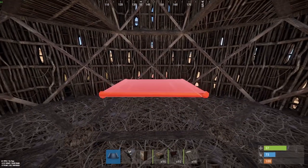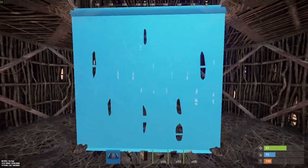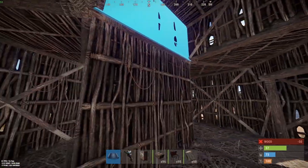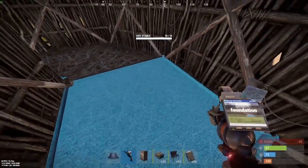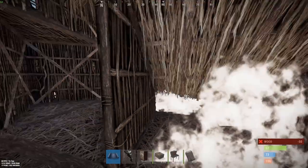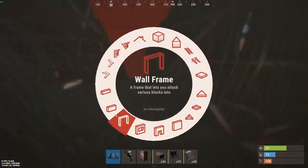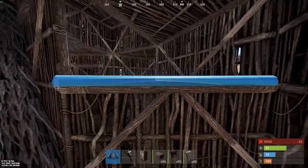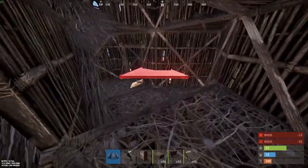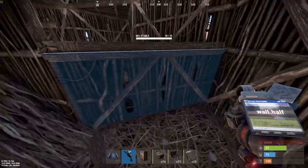What we want to do next is get the transfer loot box in first. We place a wall down because this is where the suicide bunker is going to be. Then we place a roof, and what that does is it chops this down. Then we can place a half or two triangles and jump up. Unfortunately we need to remove this — we have to break it because we haven't got a TC down yet.